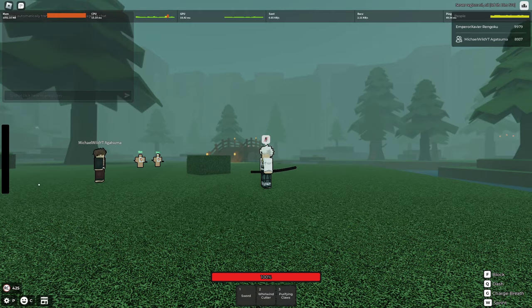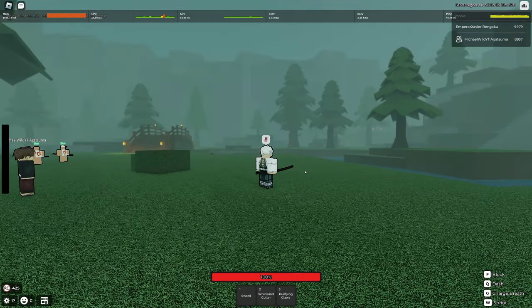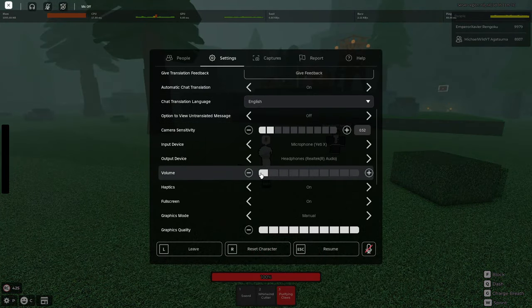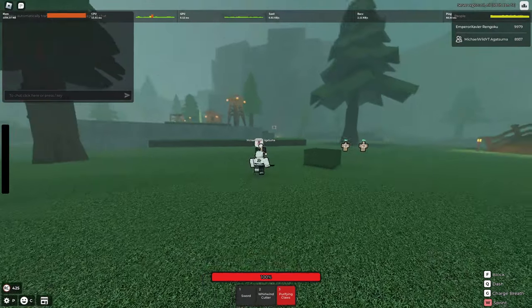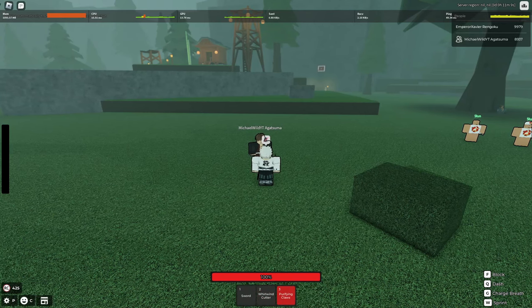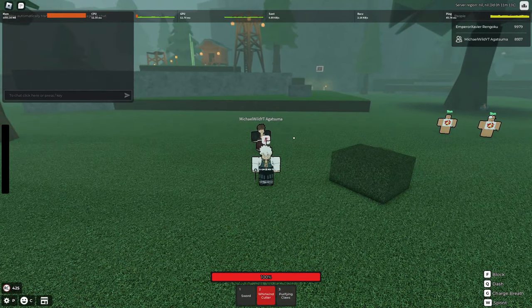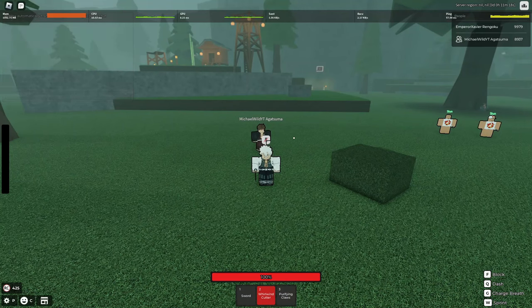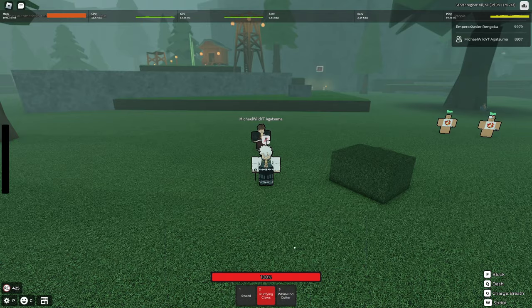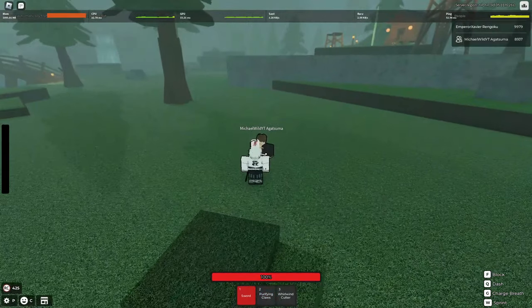That's pretty much it besides them fixing part of the moveset selector being unreachable on mobile. Now let's get to the ability — I'm going to be honest, it's kind of not optimal. Neither whirlwind cutter nor purifying claws are guard breaks, and I don't think you can actually combo with whirlwind cutter as a true combo. So I would recommend going with purifying claws as the first ability you use in a combo.